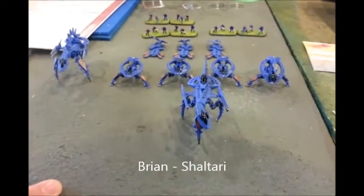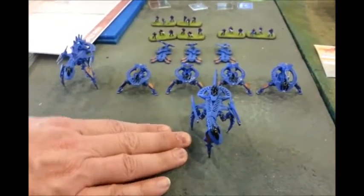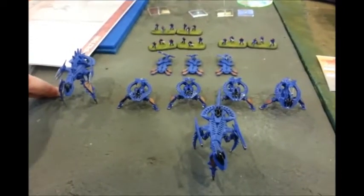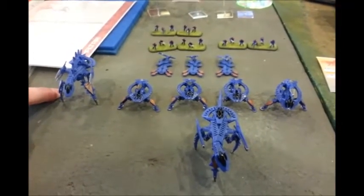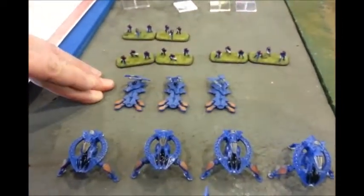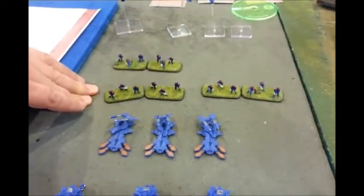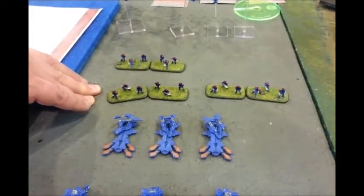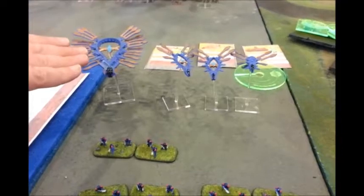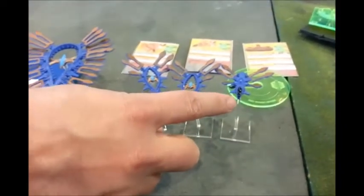I'm playing Shaltari again, and I've got a couple of battle groups. I've got a command battle group with a Coyote Warstrider, and then I've got a standard battle group with four Tarantulas and a Dream Snare. Then I've got a special battle group which is going to consist of just the Kukris. I've got two infantry battle groups with a total of three Stansa Braves, one Gaia heavy gate, and three Spirit gates. While this is technically a Thunderbird, it's actually a proxy for a Spirit because I need three in my list.